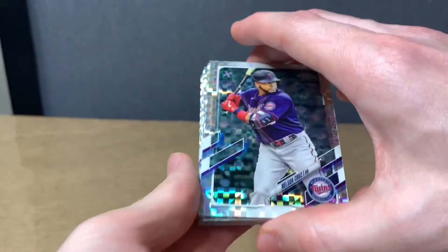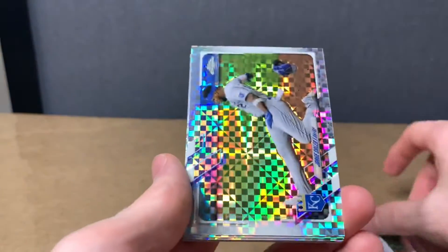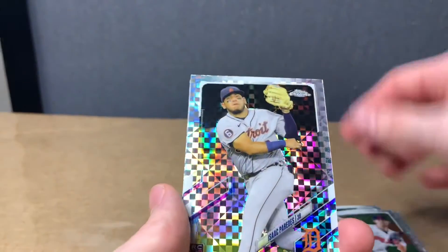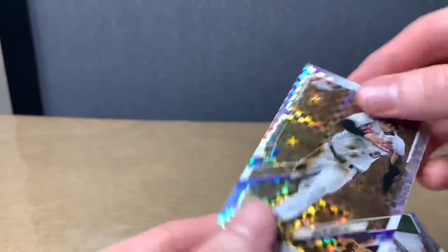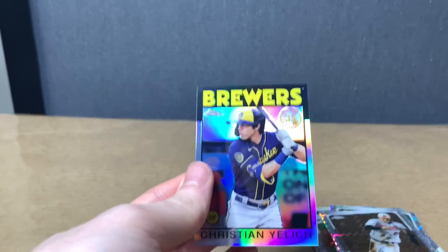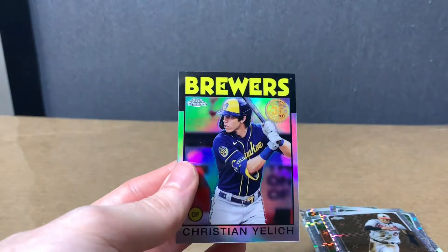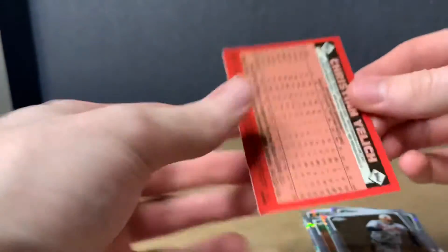I want to kind of go over the X-Fractor parallels that come one every pack, because these are pretty impressive cards. I don't know if these are as chased because there is one in every pack, but they still do look pretty sweet. Austin Hayes. And then we did get one extra crazy parallel. Christian Yelich. These are the kind of cards that I like out of these boxes — they just look so clean. Even their backs look clean.